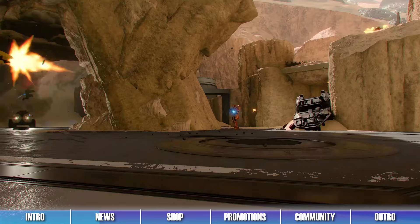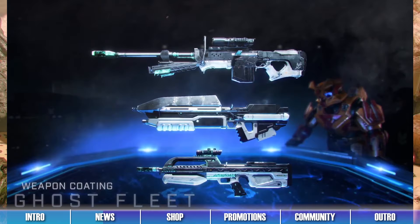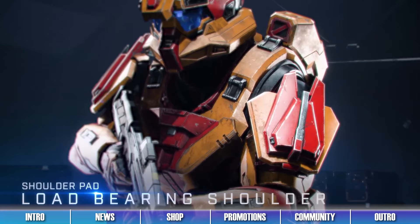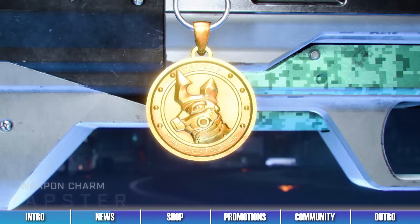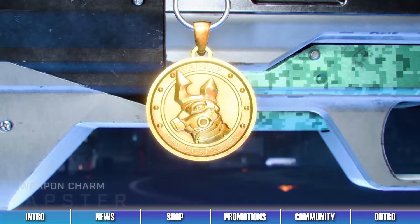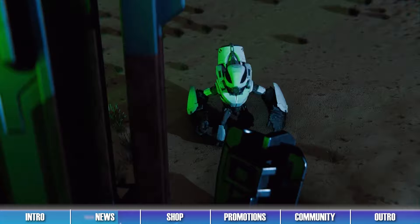This outside arid map contains deadly acid pits, which will hurt players if they happen to walk through them. This operation should last roughly 4 to 6 weeks, and then it should be followed up by a brand new operation. No information is known yet on what the next set of operations will be, but we imagine we should get some news for them very soon. We should also expect news on Halo Infinite's Match Composer very soon, which will allow players to search for the game modes they'd like to play. More details should drop in the coming weeks, so stay tuned here for all your big event news.